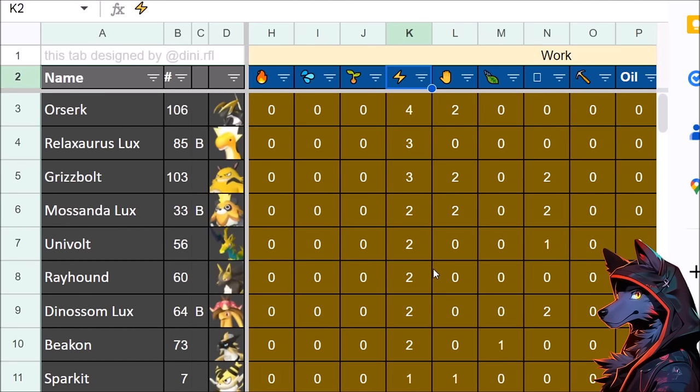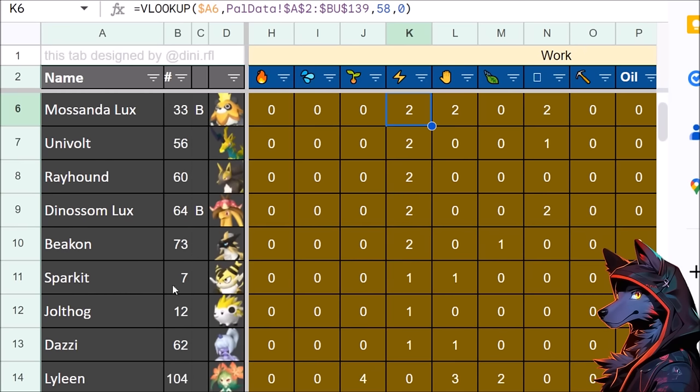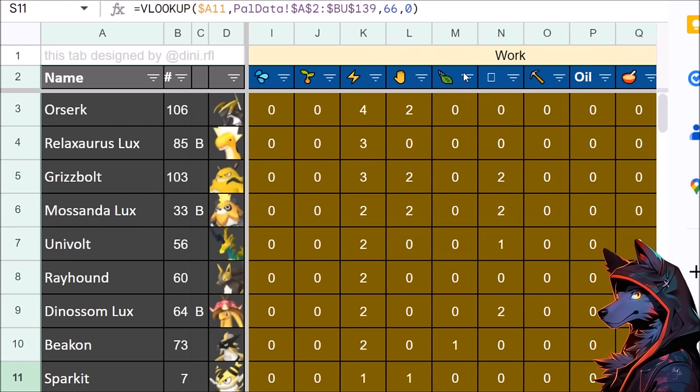Electricity generation gets a bit more interesting. Not a lot of pals have it, and it's more of a mid-to-late game need for assembly lines and workstations. Univolt can be found fairly early on. Rayhound gets into the desert. Dynosum Lux is more special. Grisbolt, Mossanda, and Relaxor are options too. Or you can have Jolthog spark it — not bad, because he also has a bit of handiwork and will move things around when he's not powering electricity.